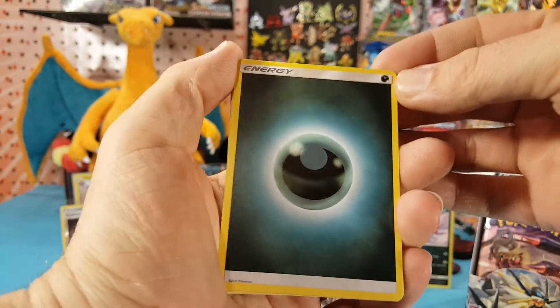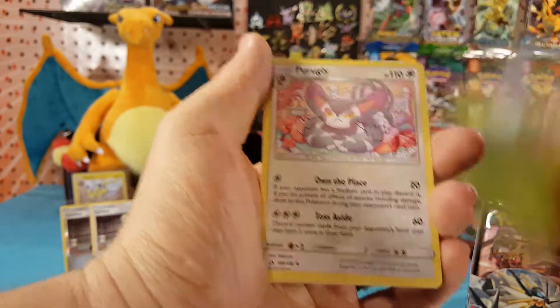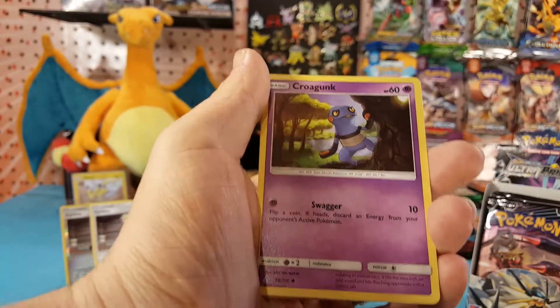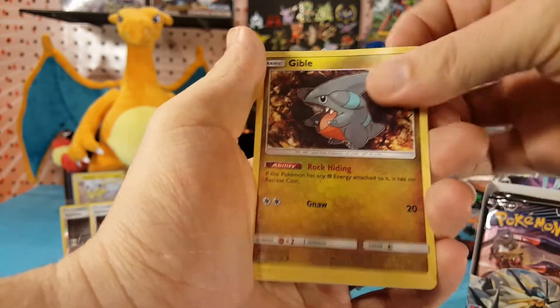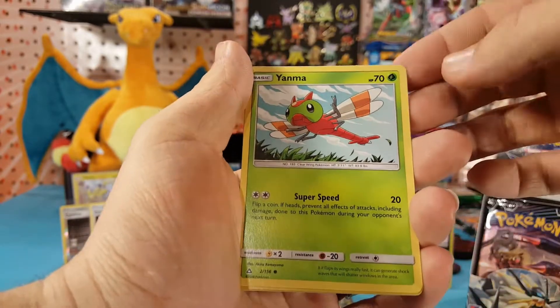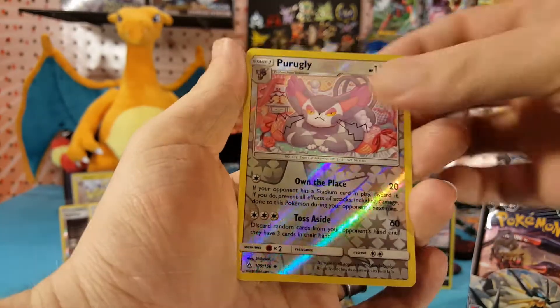Starting off with Dark Energy. Grottle. Per Ugly. Unit Energy. Curl Gunk. Bronzer. Gible. Pachirusu. Yanma. Per Ugly is the reverse, and Electivire is our regular rare.